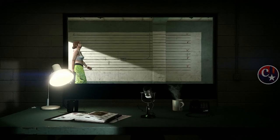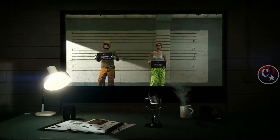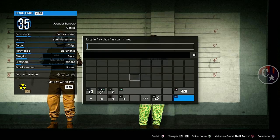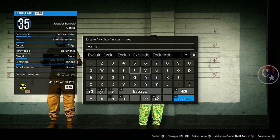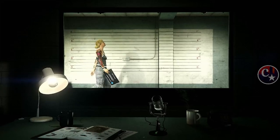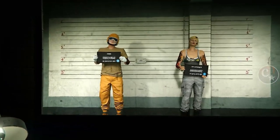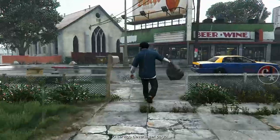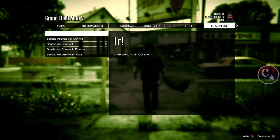Chegando aqui, imediatamente vamos excluir o personagem secundário. Cuidado — tomem cuidado pra que você não exclua o primeiro. Feminino aqui — excluir. Tem que escrever. Neste momento, todos os trajes que você tinha lá no primeiro personagem já perdeu. E tudo que você tem no segundo personagem também já era. Então, infelizmente, este método é o que funciona.